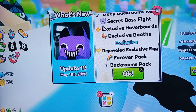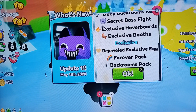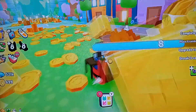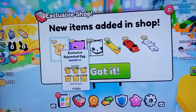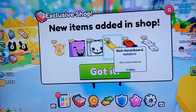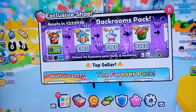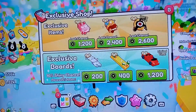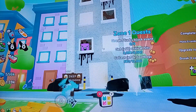We also have exclusive hoverboards, exclusive boost, and a vision wield — I don't know how to pronounce that — plus an exclusive egg, forever pack, and backrooms pack update. New items have been added. The new exclusive egg looks pretty cool, along with new huge pets and a couple of new hoverboards. Let's claim it — I need a bag of diamonds. I guess we should enter this room.